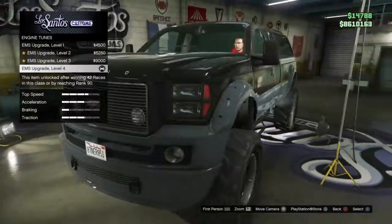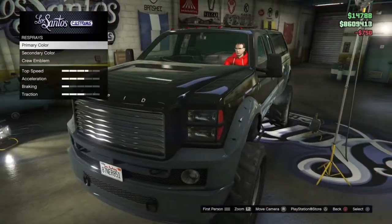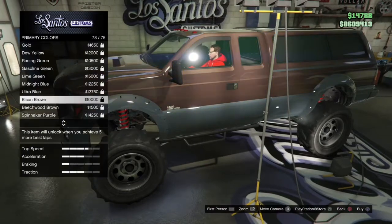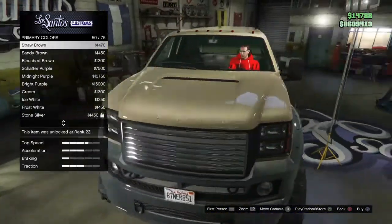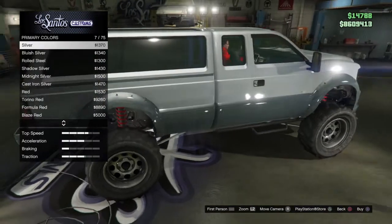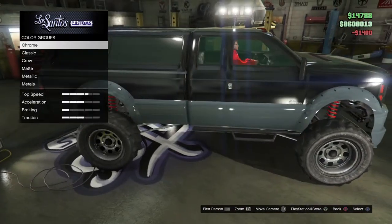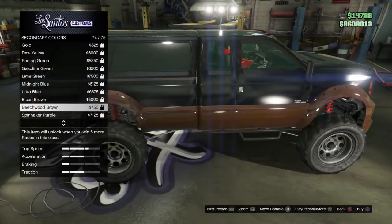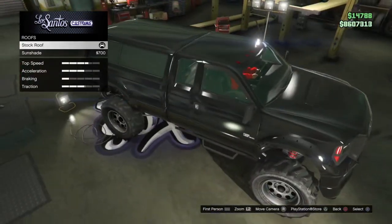I'll just leave it chrome — actually should just leave it black. I haven't even unlocked these, it's on my new character so I gotta do a bunch of races. On my other character I have all this unlocked, but I'll just leave it black for now. Secondary — let's just black it out. Yeah, and roof sunshade, I'll put it on.